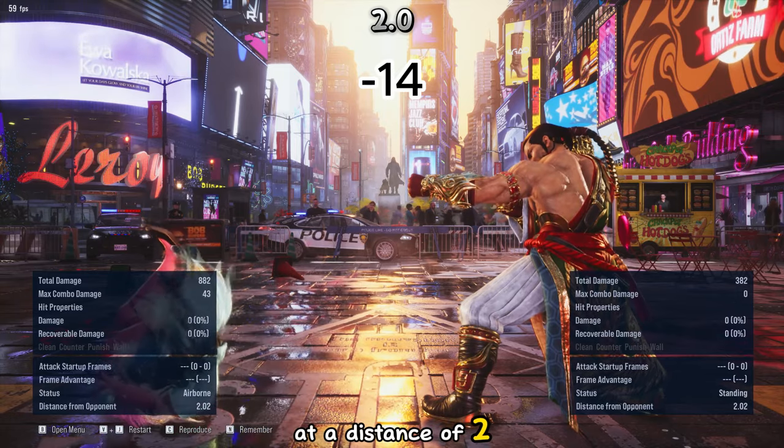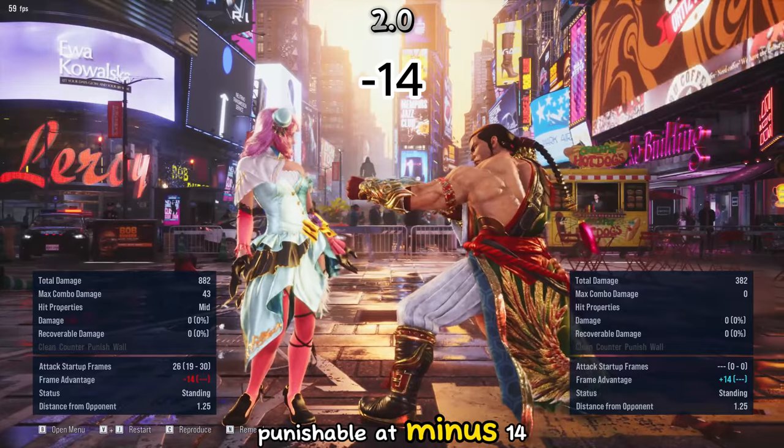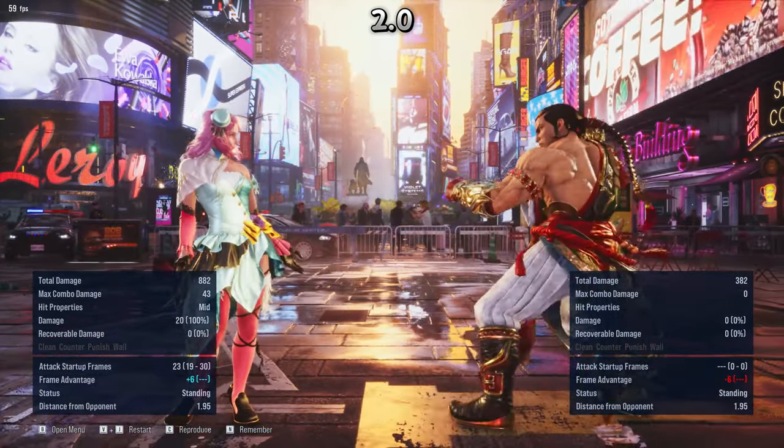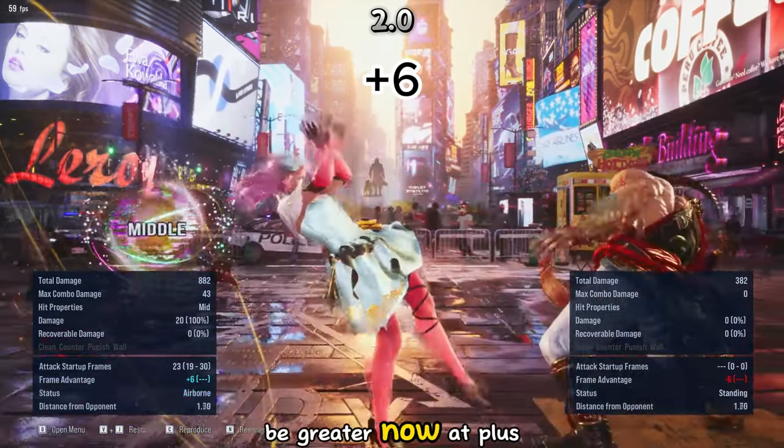At a distance of two, if blocked, your spring kick will no longer be launch punishable at minus 14. And like I said earlier, on hit, your advantage will be greater, now at plus six.